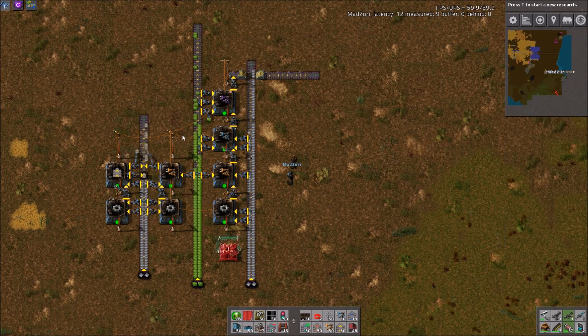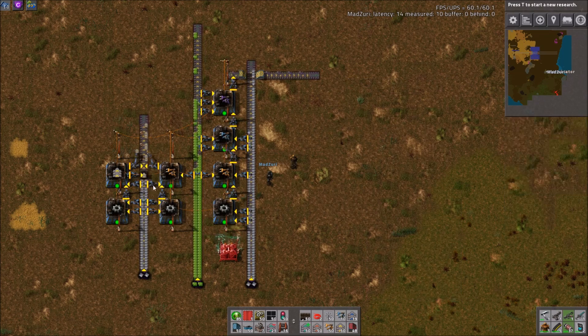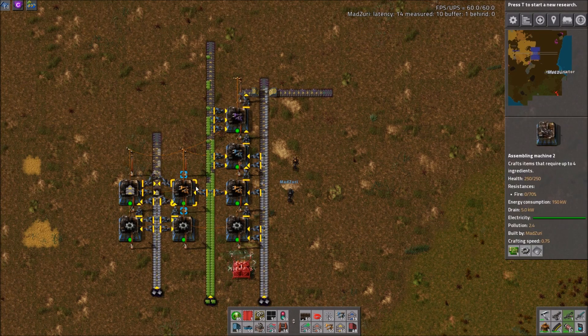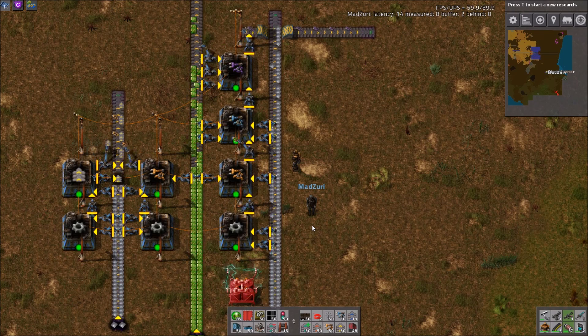An inserter production chain for filter inserters for your blue science, and then inserter and some belt stuff for green science, which we'll show after this one. But I had someone ask — they were having issues setting up a good chain for producing the filter inserters that worked. So this is one that we like, and it works really quite well.